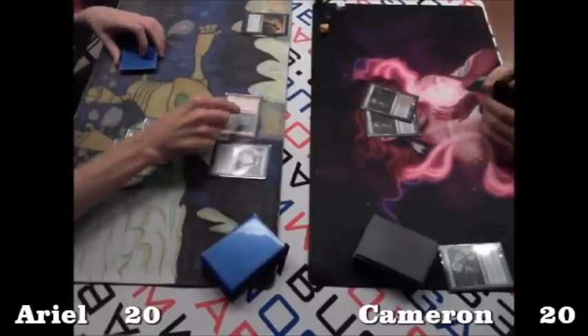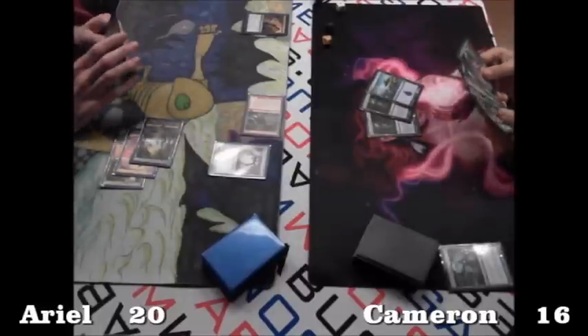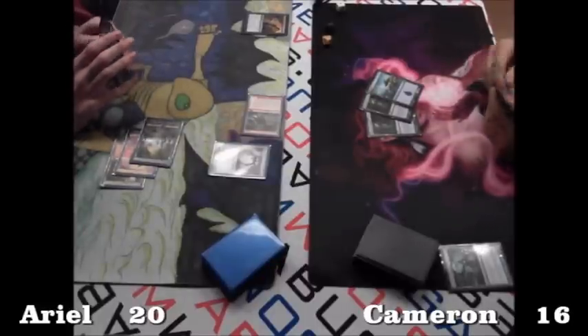A Thundermaw Hellkite on turn three — turn three! That's a little bit of pressure. It's going to be a 4/4 with Heartless Summoning, so it hits Cameron for four, sending him to sixteen.